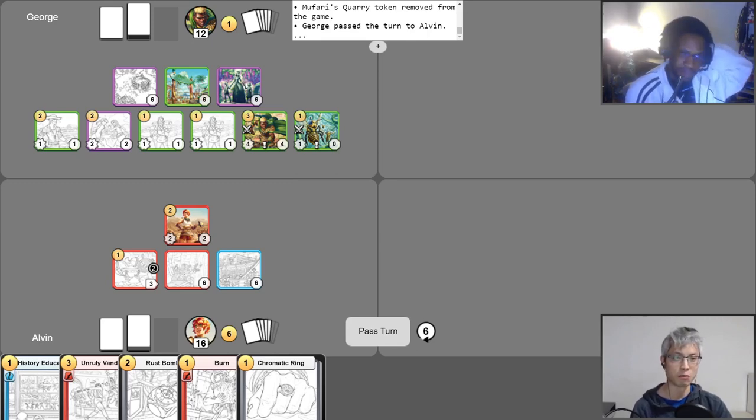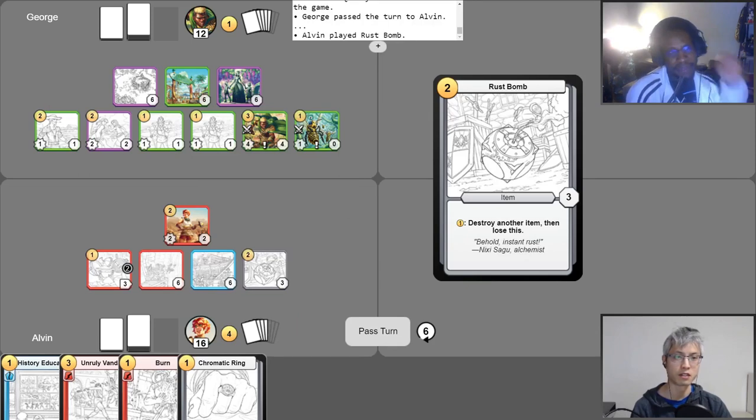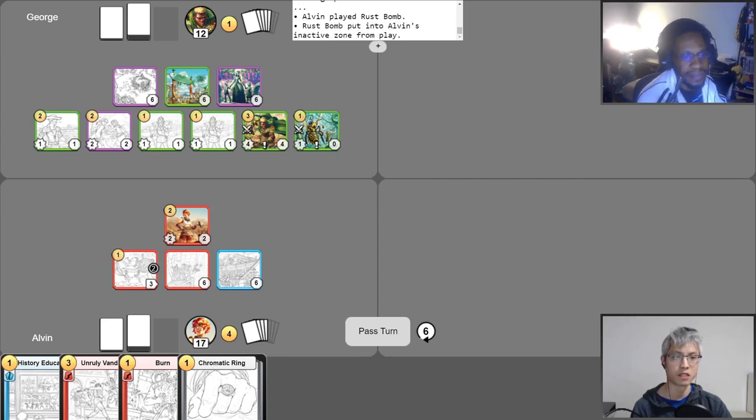I won't prolong this — I need only play one single item. I'll go ahead and play the Rust Bomb, and then my Bomb Research will activate, dealing one damage to it, destroying it in the process and scoring myself four more points, taking this game. GGs.